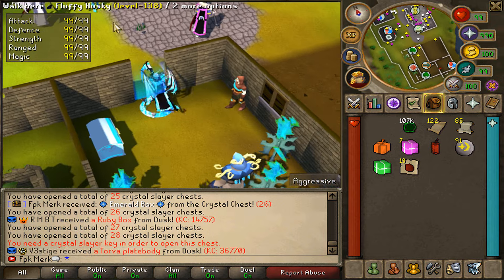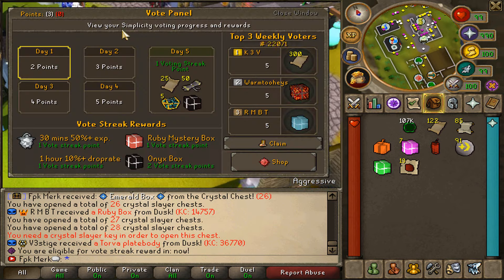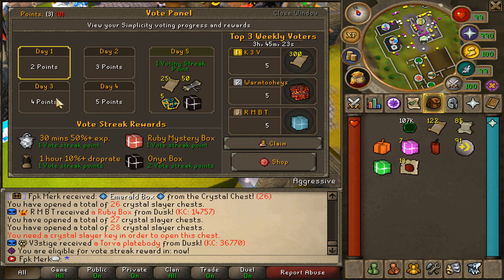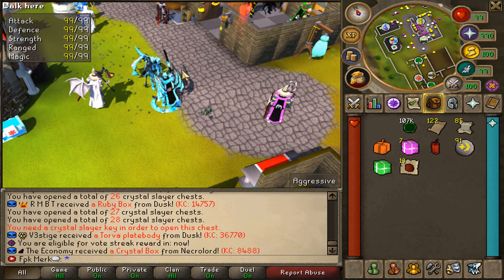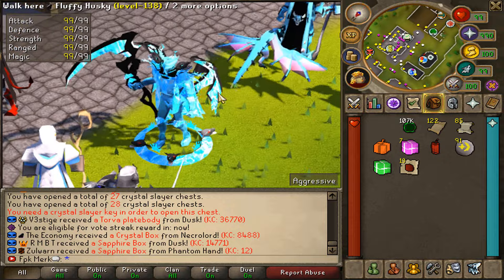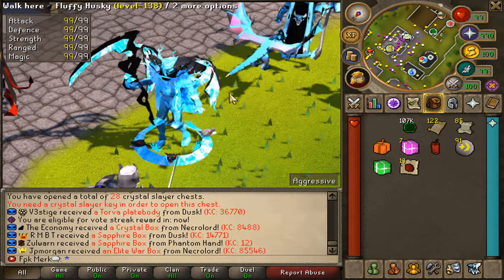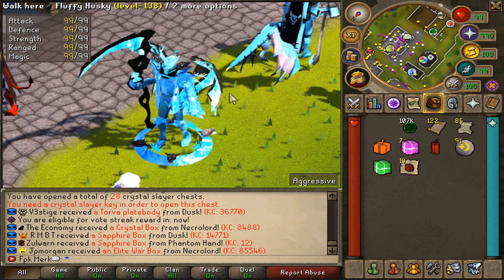Make sure to vote every single day at Simplicity as well. You can type the vote panel command in-game. Voting is very, very worth it because the rewards are great, and there is a vote event active right now where players have a chance to pull the Dragon Relic by claiming their vote — so if you're lucky you can make crazy money. Make sure to enter the massive giveaway we're hosting, and I hope to see you guys all online in this amazing pre-EOC RSPS called Simplicity. Have a good one and peace out everybody.